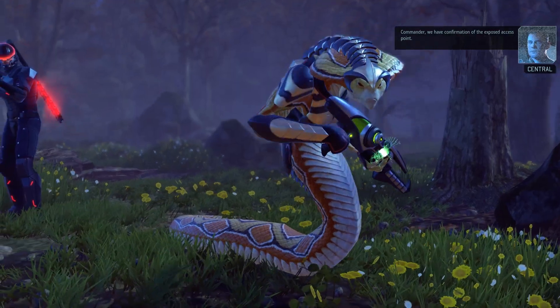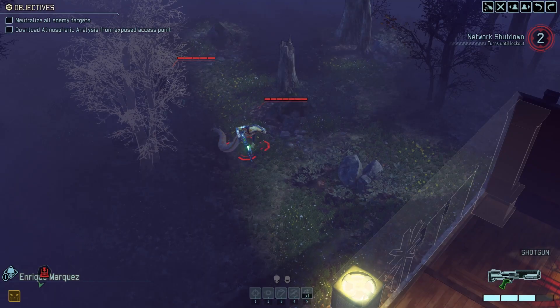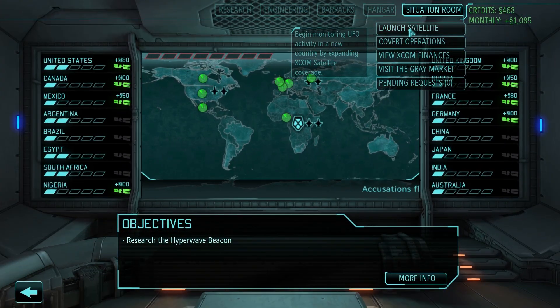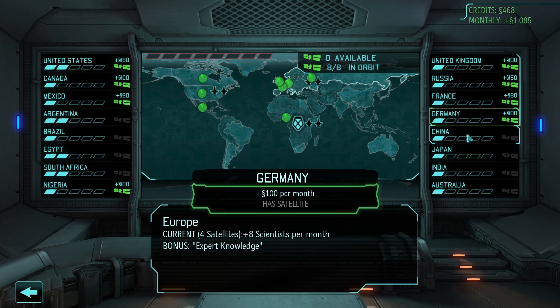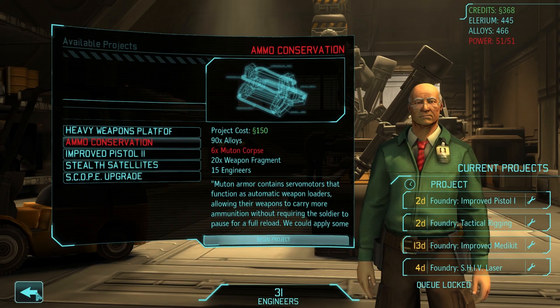For my final point, let's examine the high-level strategies of these games. In Enemy Unknown, your overarching goal was clear: build more satellites. Satellites give you coverage, coverage reduces panic, provides funds, and basically ensures you won't lose the game. Everything you do, at least in the beginning, is to help get more satellites into orbit.